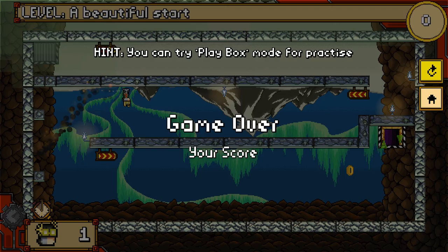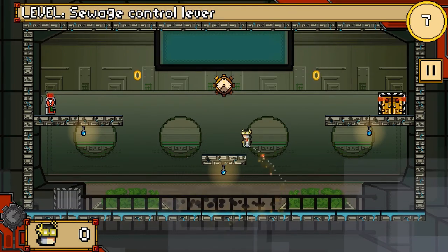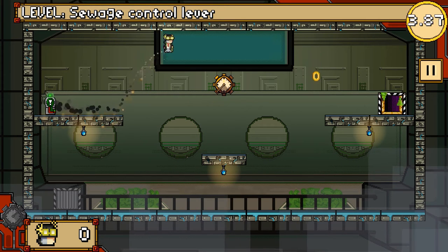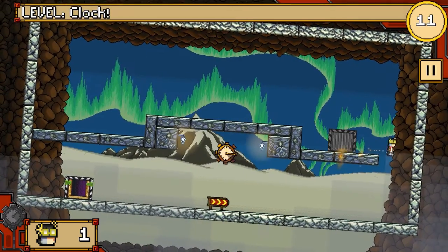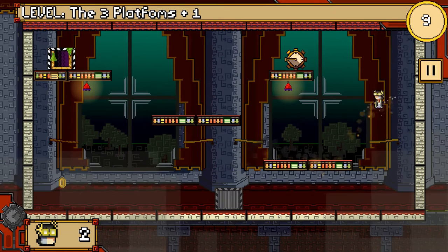You had to quickly assess the map and then execute on your plan of action to get to the exit, all within a span of 10 seconds. Levels in this game are not procedurally generated, but rather are picked from a pool of levels, and during the course of this playthrough I did see quite a number of repeats.